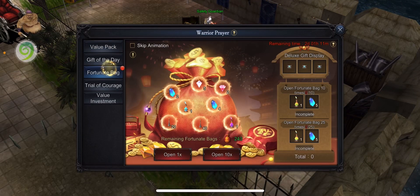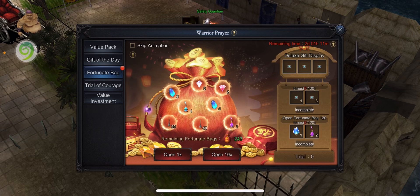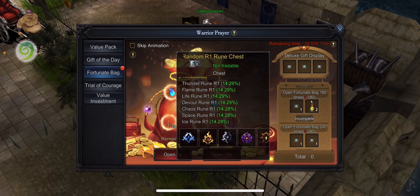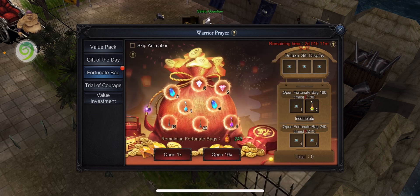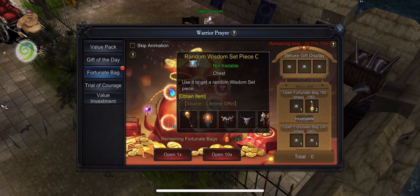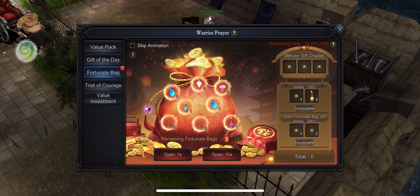So those are the rewards for 100 bags. If I open 180 bags, I get another piece of set that can be equipped on my vocation — it's kind of random across all kinds of sets, but I will get one of them.